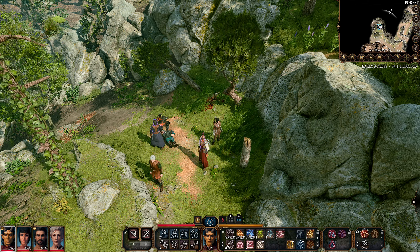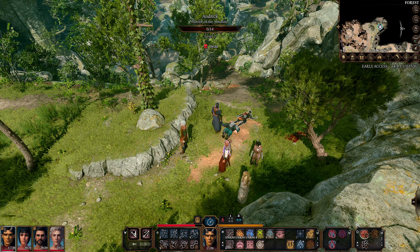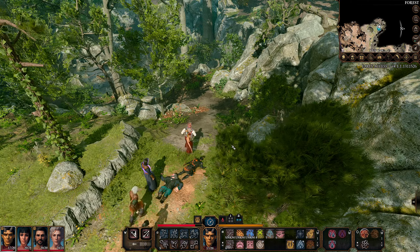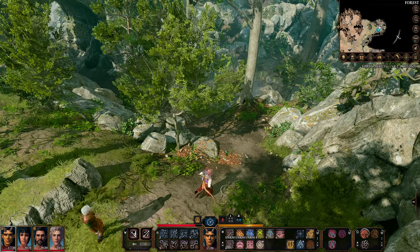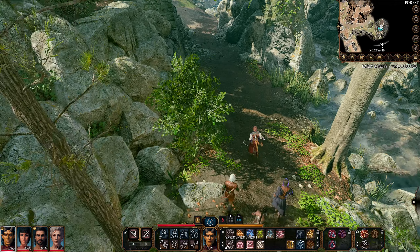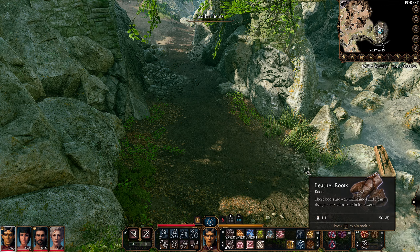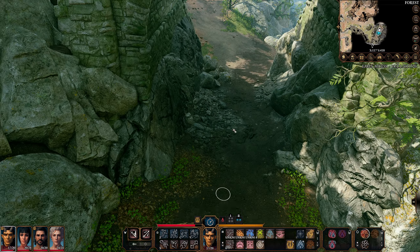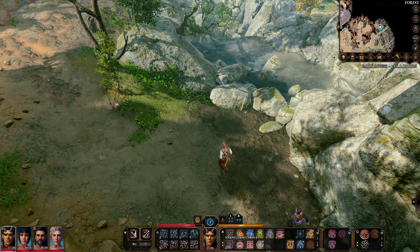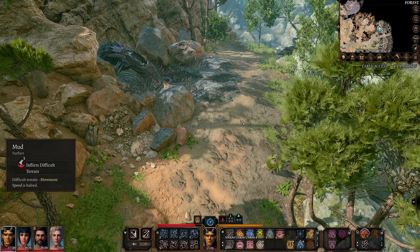Hello everyone, welcome back to Baldur's Gate 3 5th Edition Edition. Last time, before we came out to see Edwin, I think it was the little cave with the druid. I've been playing a lot of Gloomhaven so time to pick Baldur's Gate back up. We recently got to level 3 so we still have plenty of spell slots. Let's follow the path we're on and check any locations that may have been changed in the last patch.